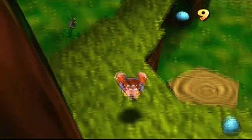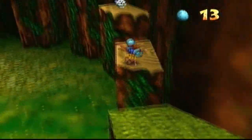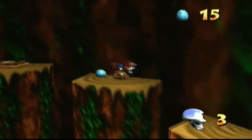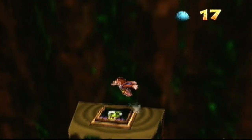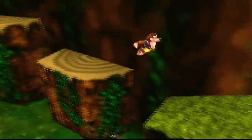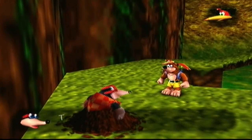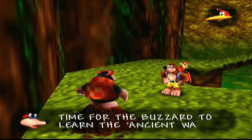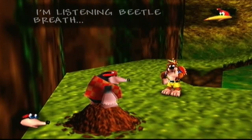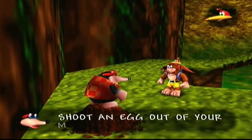You can see us collecting eggs, but before we talk to Bottles who will give us the move to shoot eggs out of our mouth — and other places — we want to head over here. We should have grabbed the other move first, but we'll grab it in a second. Time for Bottles to teach us the ancient ways of the egg.